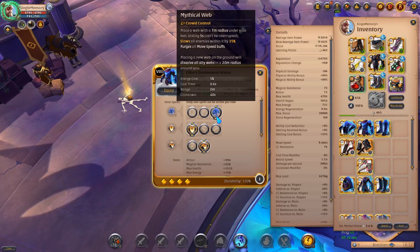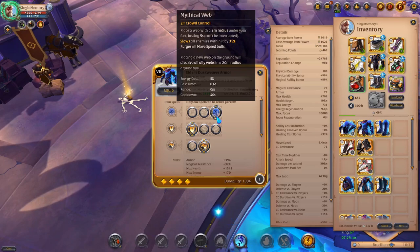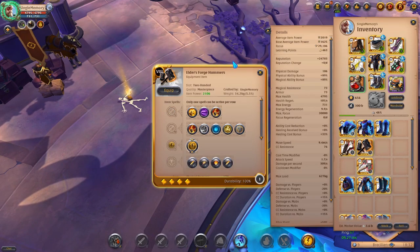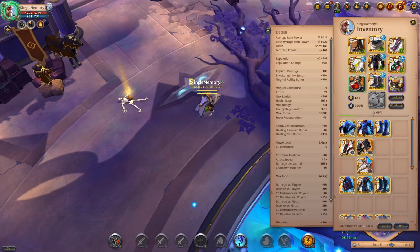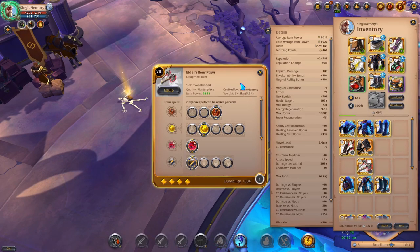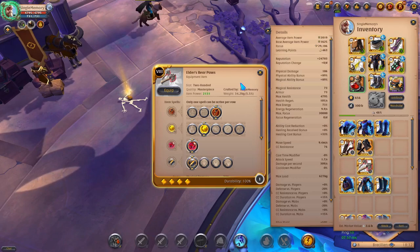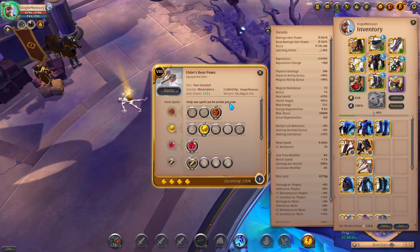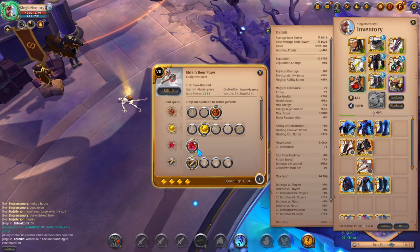This is great against escape builds — if you're trying to gank, this is definitely something you want to use. Also, placing a new web will dissolve all ally webs in a 20 meter radius around you, so only one can be placed at a time. This goes well with Four Hammers if you're trying to do that build, and it also goes really well with Bear Paws for ganking. It slows so you can manage to hit them more often and get your Q off as often as possible, and if they try fleeing, you just pop this and they're not going anywhere.